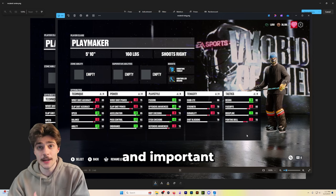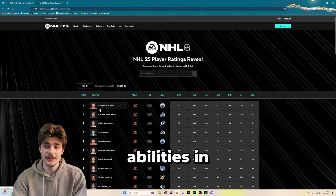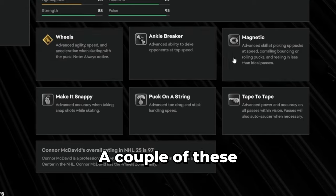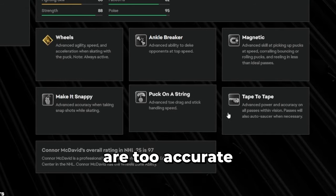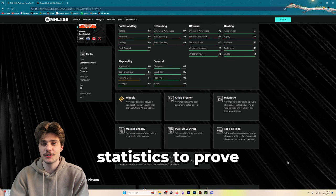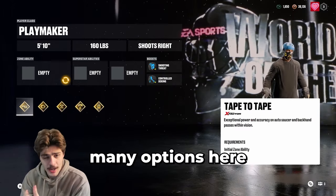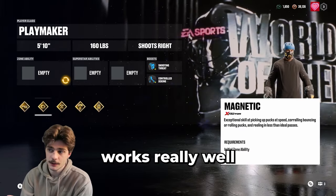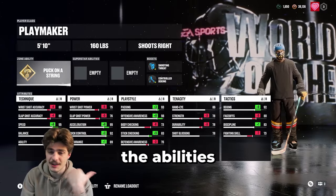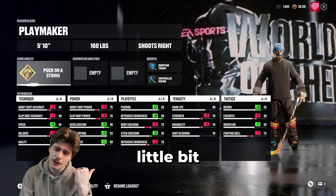Now it's time to dive into the most interesting and important part of these builds — the abilities. Connor McDavid's abilities in-game are absolutely stacked. The problem is we cannot run gold wheels. A couple of these I don't think are too accurate, so I'm going to be changing a couple of things using advanced statistics. For your gold ability, tape-to-tape works really well, third eye can work well, but I'm using puck on a string. We do have 93 passing, so tape-to-tape is a little bit overkill.